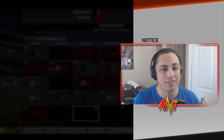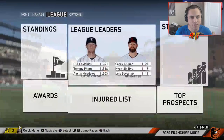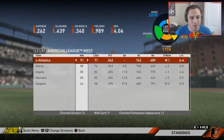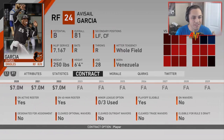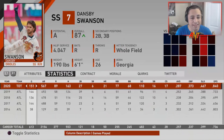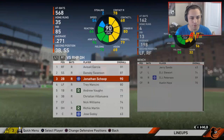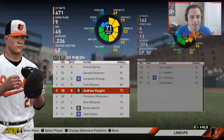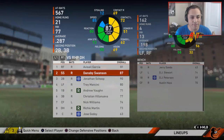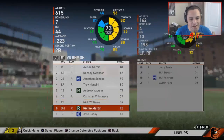The season didn't go as planned — we finished 67-95. We got a Gold Glove and Will Harris won Delivery Man of the Year. We were last in the division, 34 games out, 22 games out in the wild card. Avisail Garcia wasn't amazing — might trade him. Dansby Swanson is going to be a great player. I'm happy we got him. Same with Jonathan Scope — I think we've got a good middle infield.